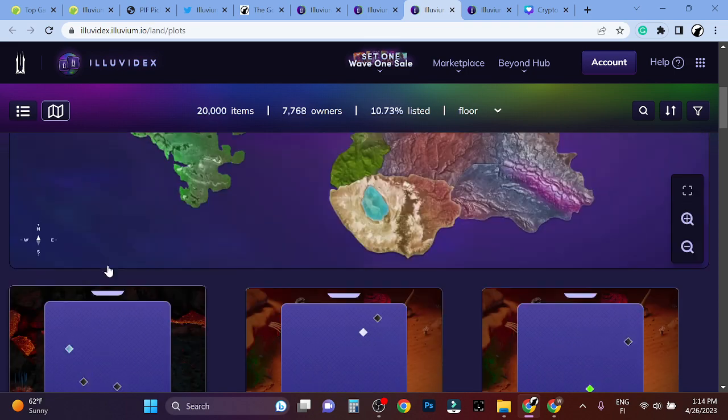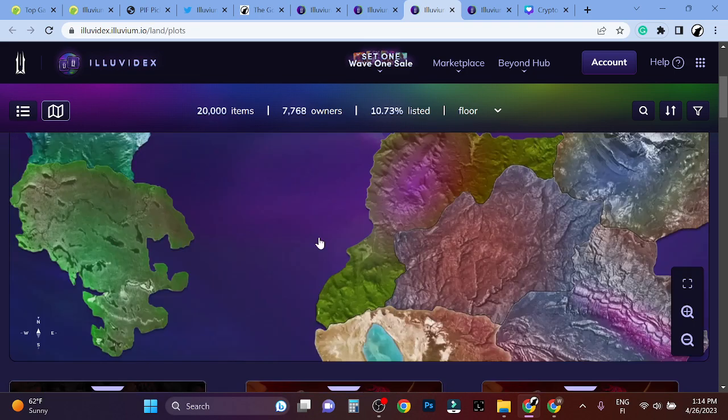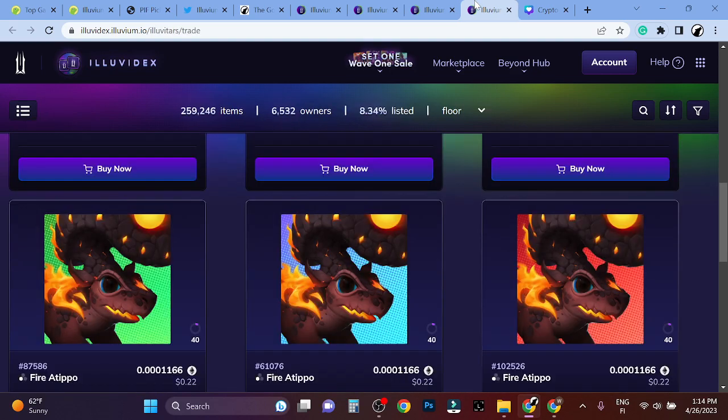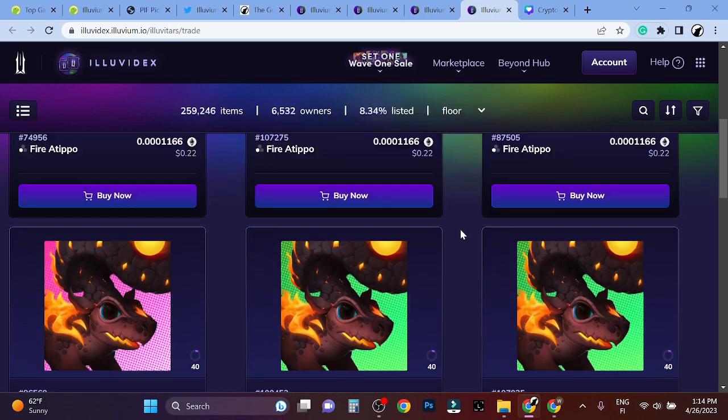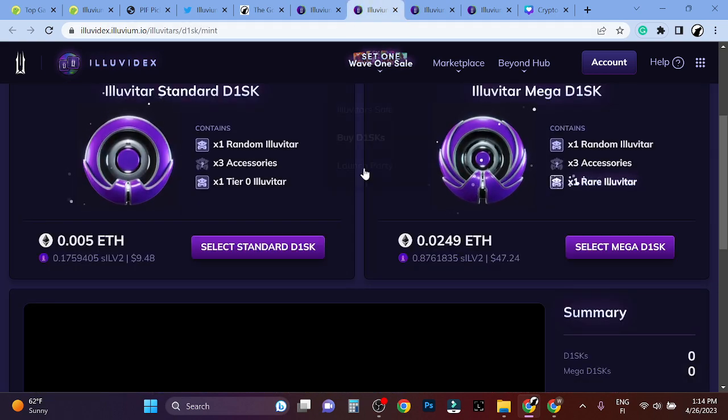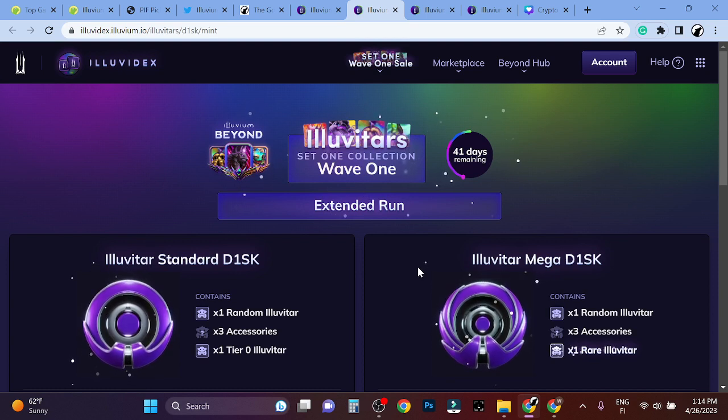There's like $50,000 for one of these lands, so it can go there. I think the next bull run is going to be so ridiculous when it comes to crypto games — it's going to be ridiculous. The whole marketplace and website looks great and they're already selling stuff.